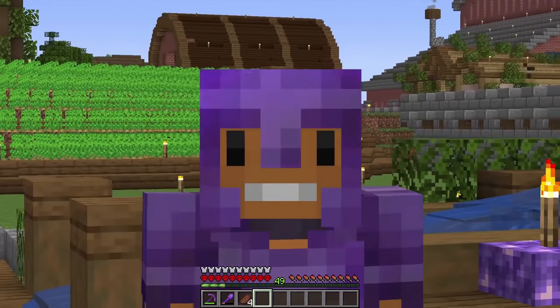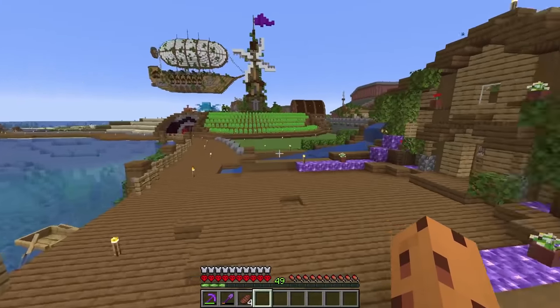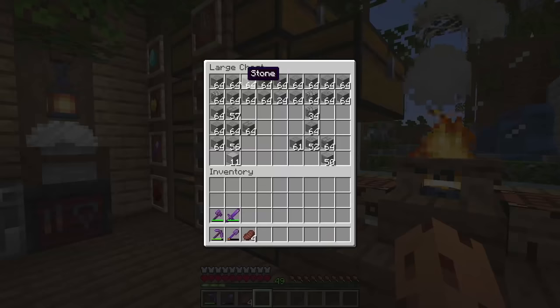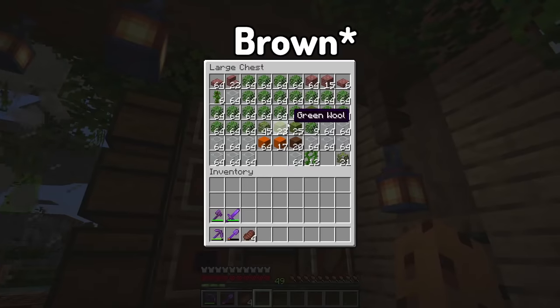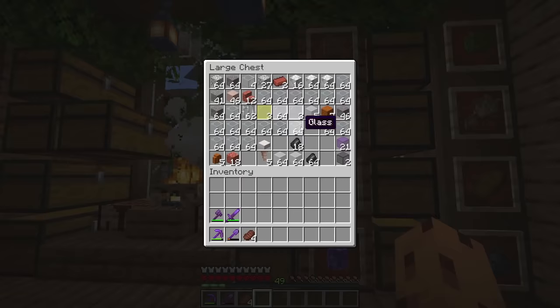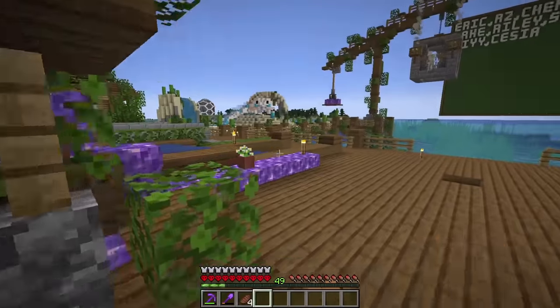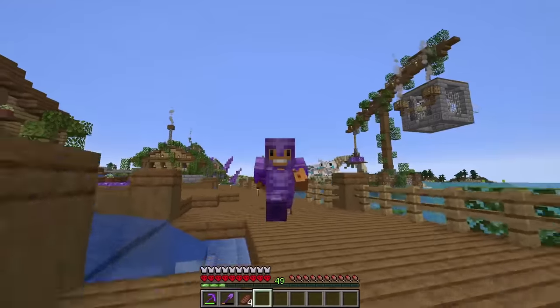Don't even ask me why I'm building a volcano. I just thought it'd be cool and something fun to do, something different. I'm not sure what blocks to build with. All volcanoes you see are always out of stone or some type of gray block, but I'm sick of using stone. I use it every single build. So let's go get some brown terracotta and brown concrete and see if that works.